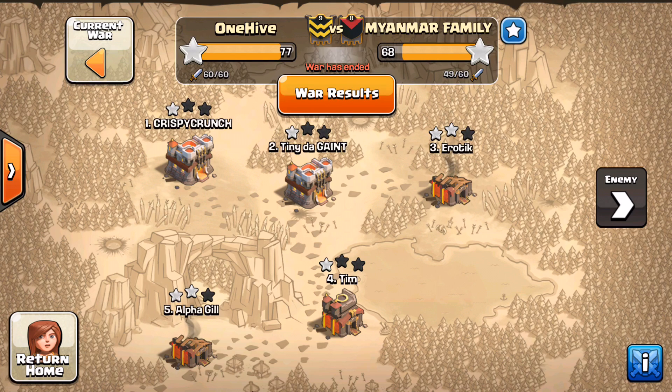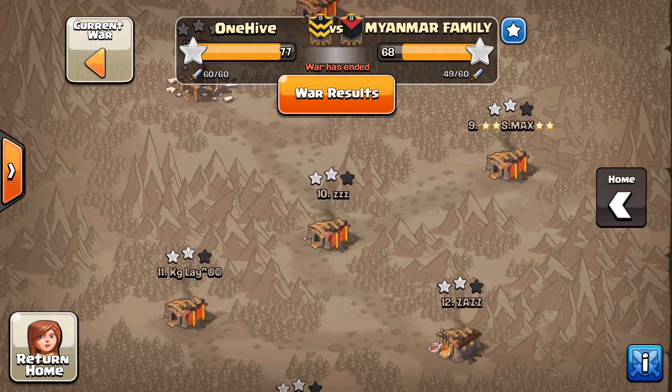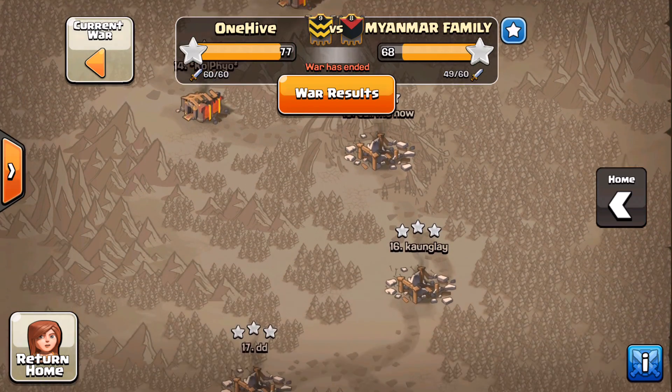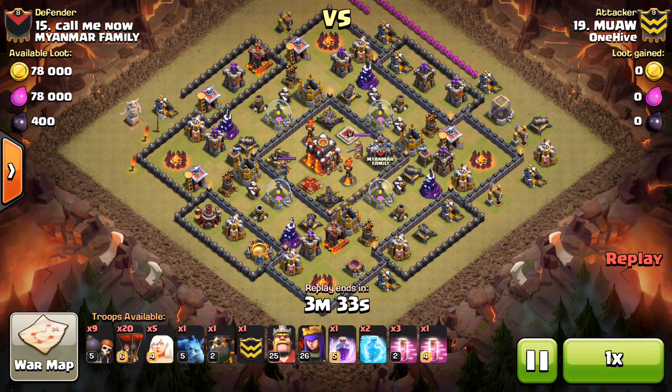Town Hall 9 is actually becoming so much more of an easy three-star, so we're getting a lot of leftover Town Hall 9 attacks - a lot. We're able to see some pretty interesting stuff coming out of it, and you're going to see that right now with a three-star on their lowest Town Hall 10, number 15, and actually building up to get that three-star. Let's check out the first attack and see how it all started.